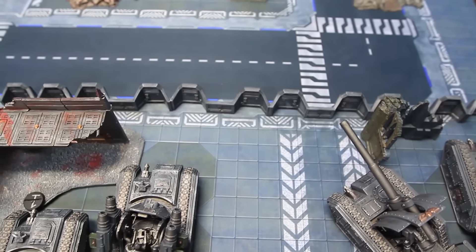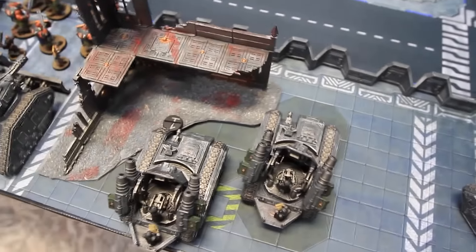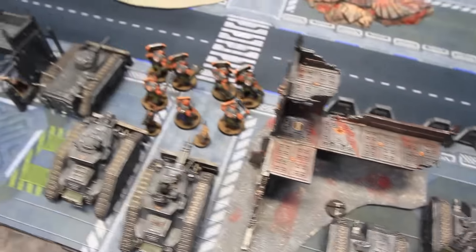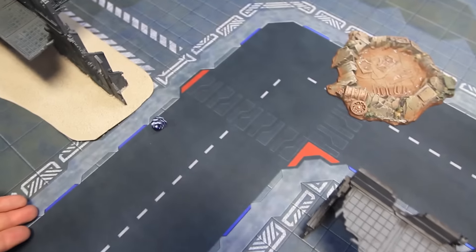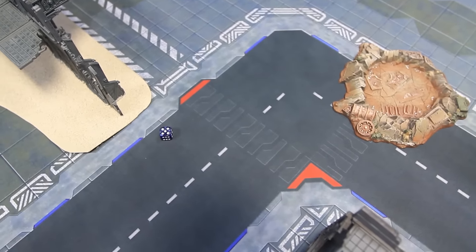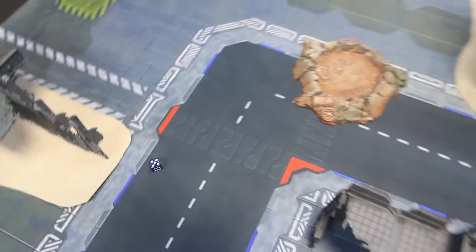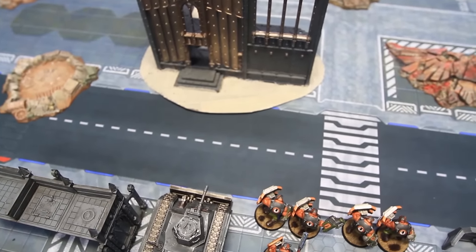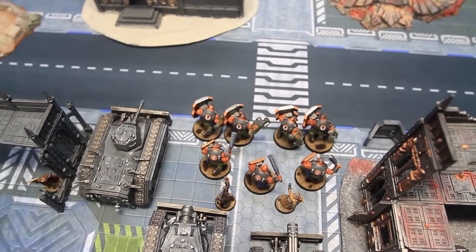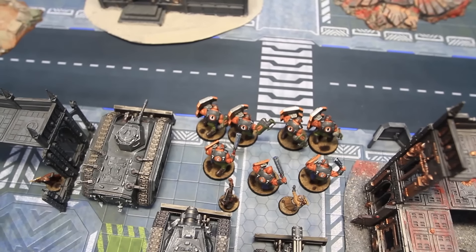The PDF has the Vendetta and one Chimera with heavy flamers in reserve. Dark Angels are set to go first unless the PDF rolls a six — very close, but not quite enough. Dark Angels will go first. We'll come back after movement phase for Dark Angels turn one.